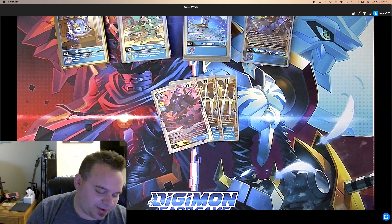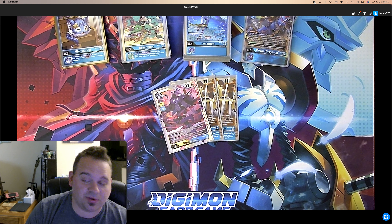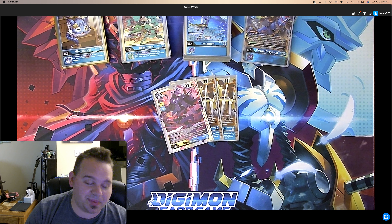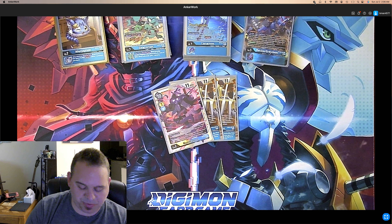We play one Kazuhamon — new from EX4. When Digivolving, you can use an option card of cost five or less from your hand without paying its cost, so you can play your Memory Boost card for free. Then when you play an option card, you may play a level 4 or lower yellow or blue Digimon from this Digimon's Digivolution cards without paying the cost. So you can play your level 4s, get their abilities off — super good.